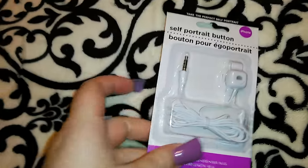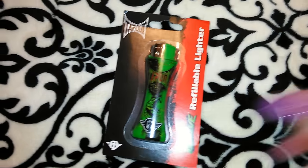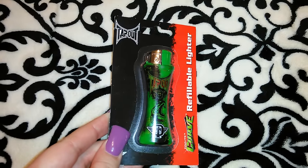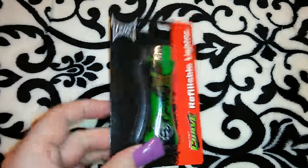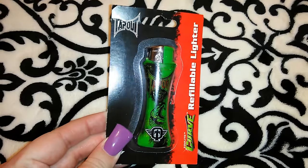Jordan picked out this TapOut lighter in green. They had it in about five different colors — black, a kind of pearl gray, and others. I liked the black and pearl gray best but he liked the green. This is the Curve and it's a refillable lighter.